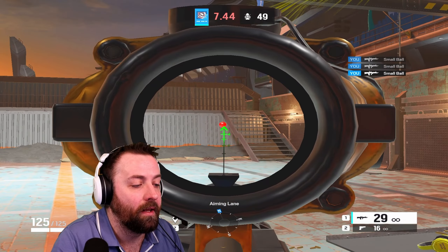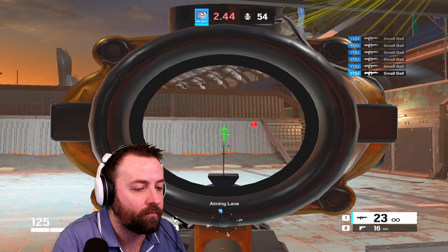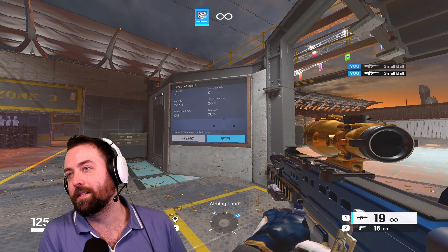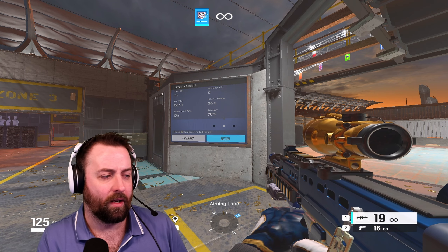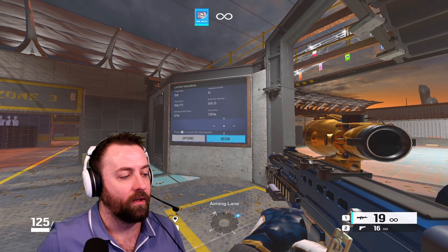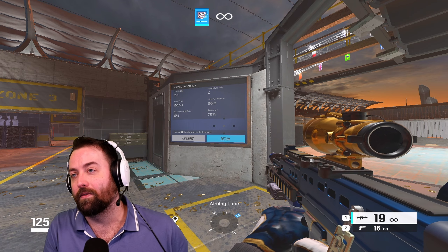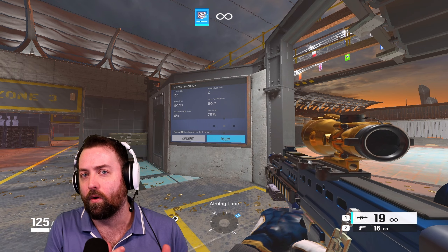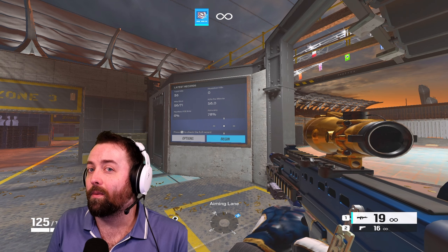Definitely doing a lot better than the last run. So comparing 144 vs 60: there's already a 10% increase in accuracy and I shot about eight more balls — roughly 20% faster kill speed — just from going to 144 from 60. The jump from 120 to 144 won't be as big, but it's still double the frames so you'll close the gap. Hardware does help out.